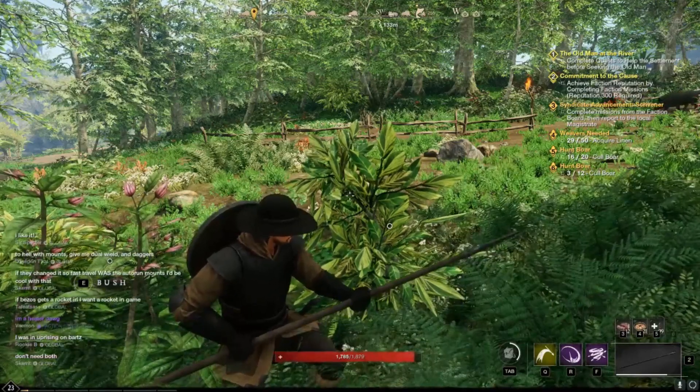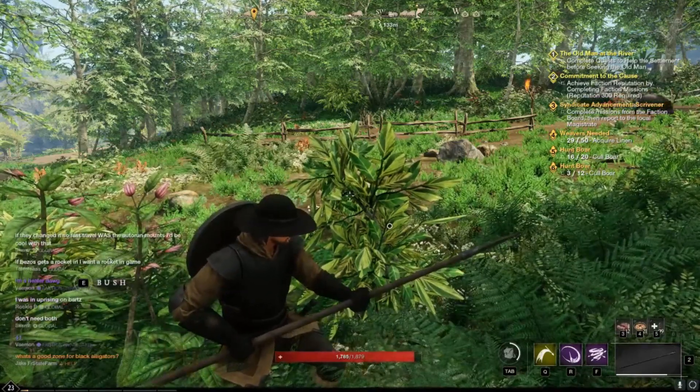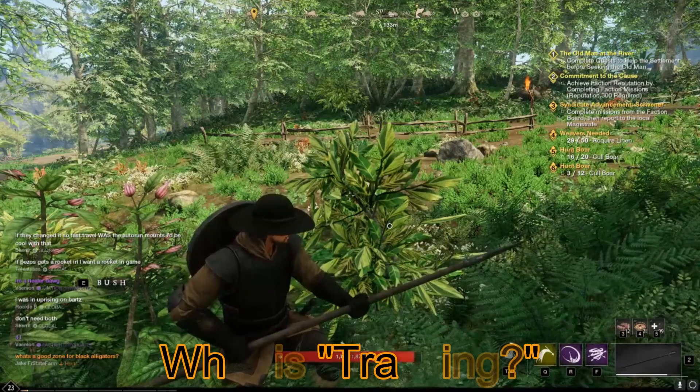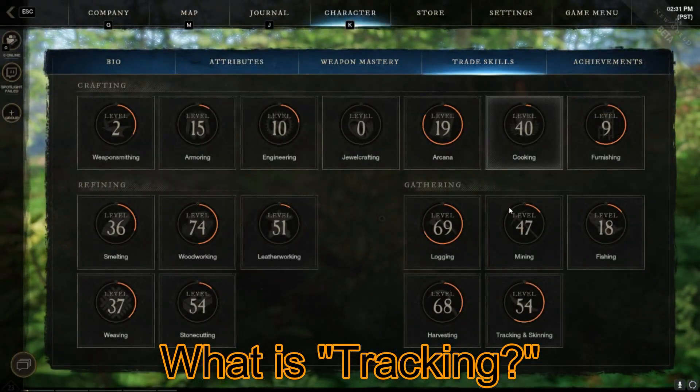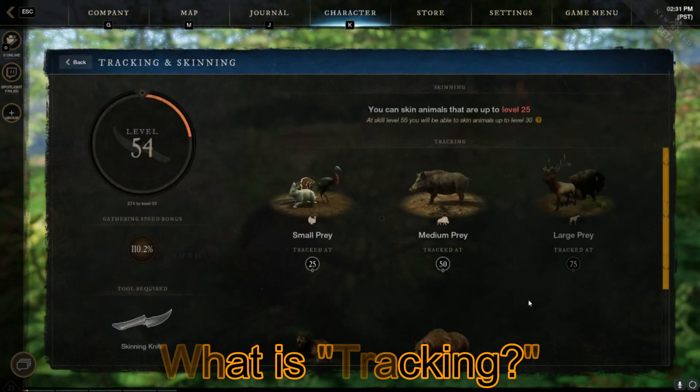Hey, what's up everybody? It's CrossCurrent. Today I'm giving you a quick guide to what tracking is. So when you're playing New World, you're going to look at your trade skills, and you can look at skills such as tracking and skinning.